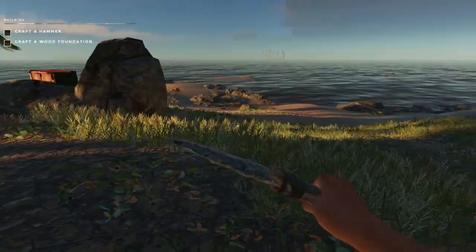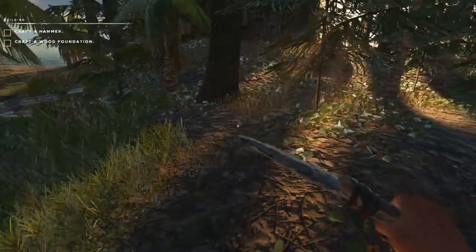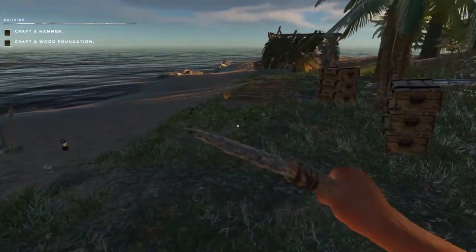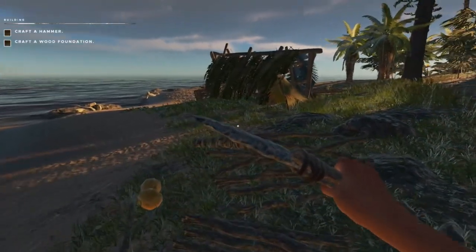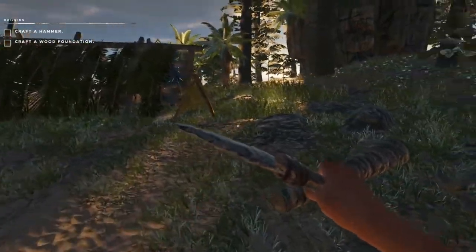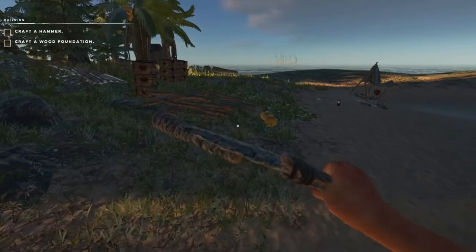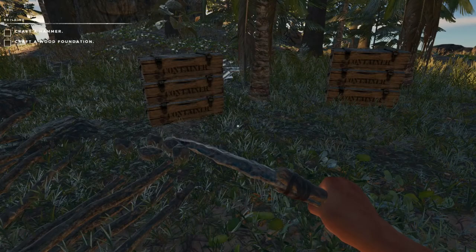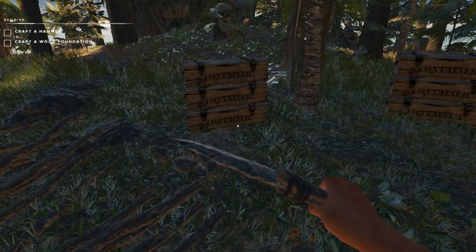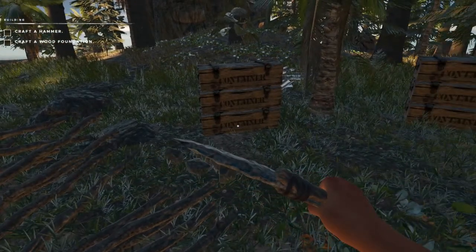Thanks for coming back. I'm kind of thinking this is a good location — maybe right along here will be a good location for us to set up our camp. I'm thinking maybe here would be a good place for some storage. So we're going to go ahead and craft that hammer and I'll show you how to make a little storage bin before we start building an actual house that we can hang out in and put some of our containers in.